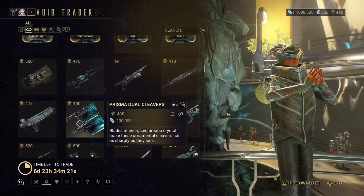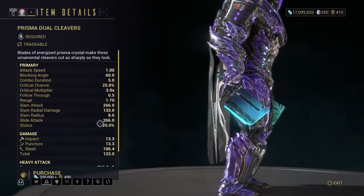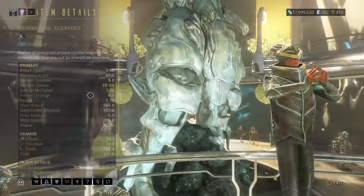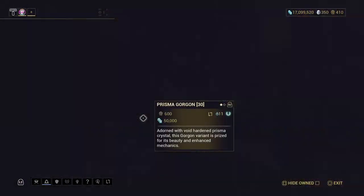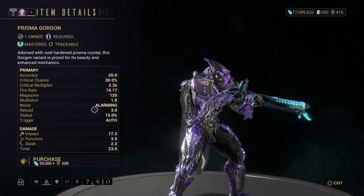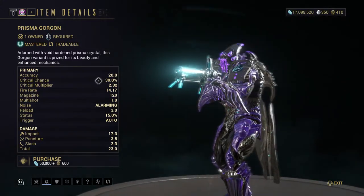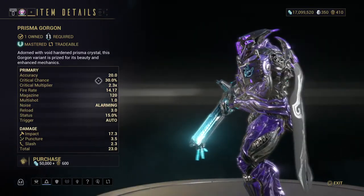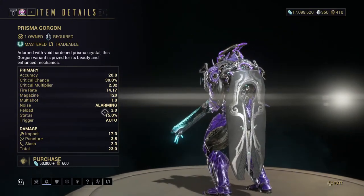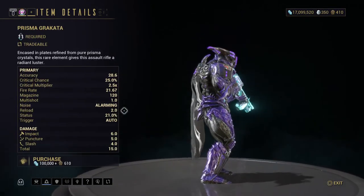Here's the Dual Cleavers — a nice set of weapons. The Prisma Gorgon — I do have this and like it because it has a pretty high base critical chance. I base my builds on high critical chance so I can build it even higher with mods. Here's the Prisma Grakata.